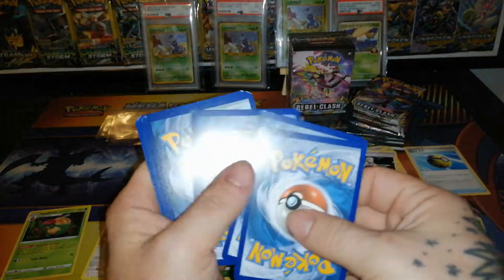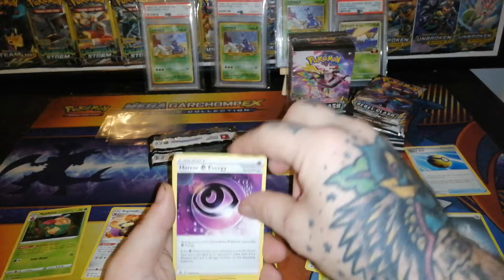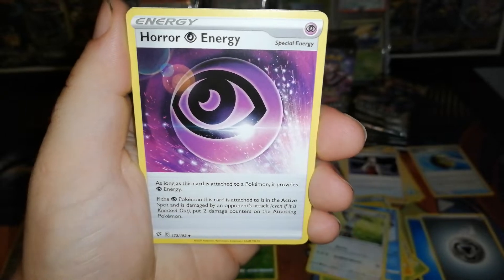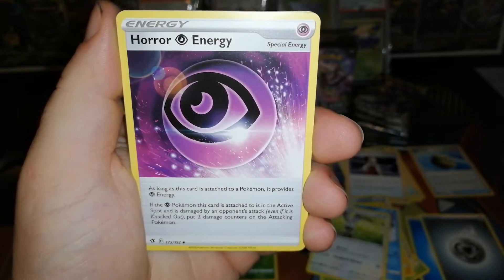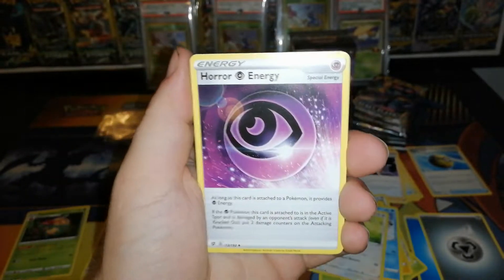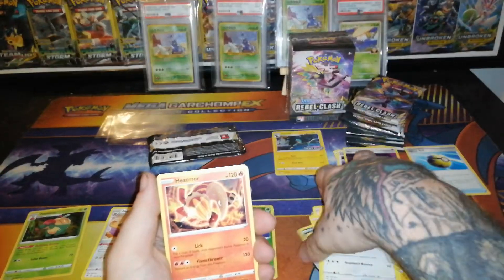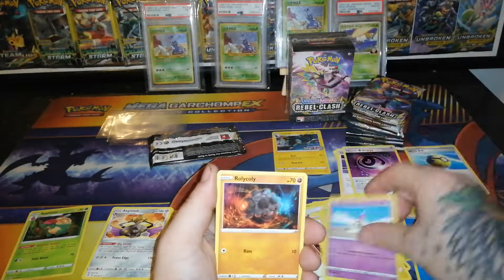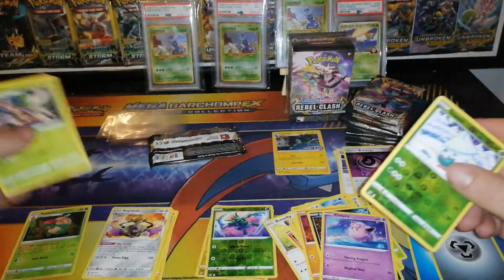Another green code. Steel Energy and Horror Energy — this is the talk of Malamar right here. As long as this card is attached to a Pokemon it provides Psychic Energy; if the Psychic Pokemon this card is attached to is in the active spot and is damaged by an opponent's attack, even if knocked out, put two damage counters on the attacking Pokemon. So every time they hit you for damage you put 20 on them — pretty cool. Heatmor, Pikachu, Shinx, Sandygast, Rolycoly, Stunky, Clefairy, reverse Snover, and a non-holo Trevenant — Snover's a Grass type, interesting.